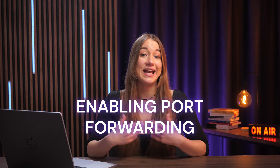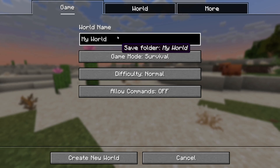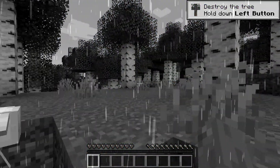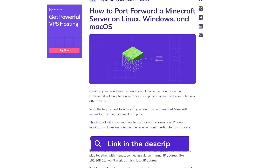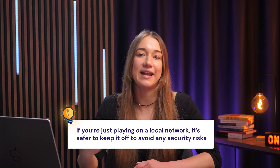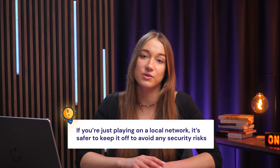The second thing that can improve your gameplay is enabling port forwarding. Creating your own Minecraft world on a local server is really exciting, but it can get a bit boring playing alone since only you can access it. That's why you can enable port forwarding and allow users outside your network to join the game using the public IP address. If you want a detailed tutorial on this, check out the article linked in the description. Do keep in mind that if you're playing on a local network, it's way safer to keep it off just to avoid any security risks.